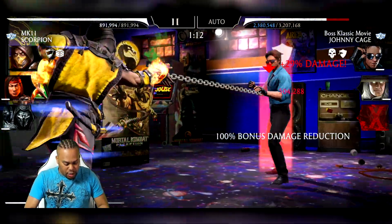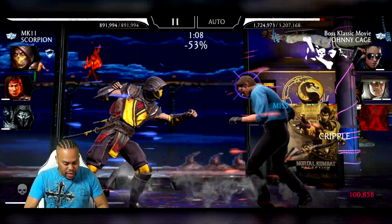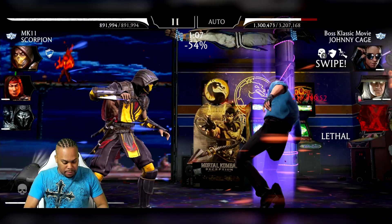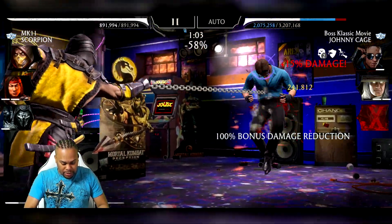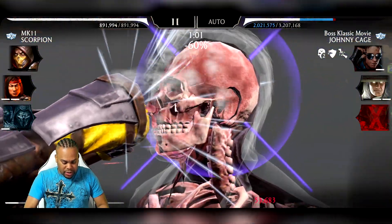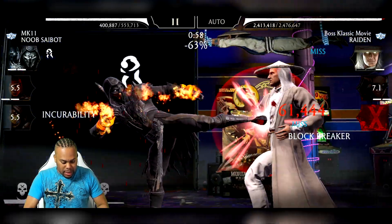He's going to get that temporary health three different times in the match. As soon as we run out of luck we'll know that he's going to be able to start dodging our attacks again. We just ran out of luck, so now we're going to swap out and hope Raiden does not come in and absolutely demolish us.